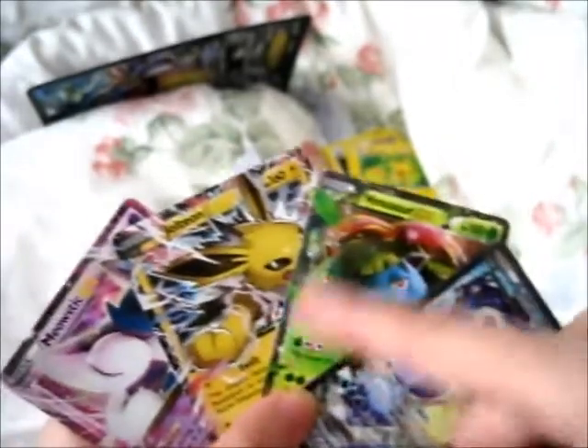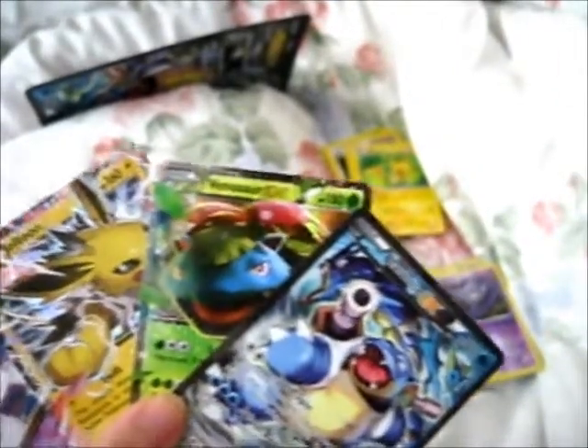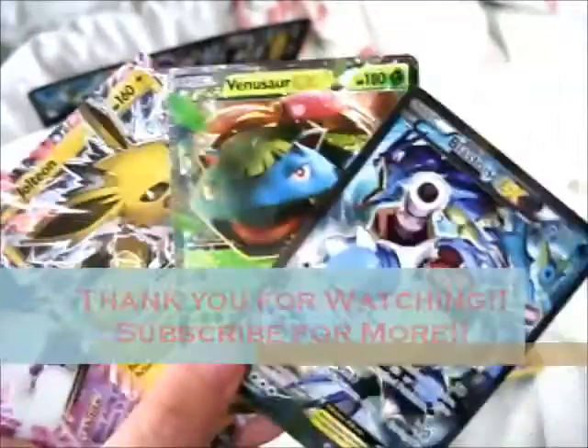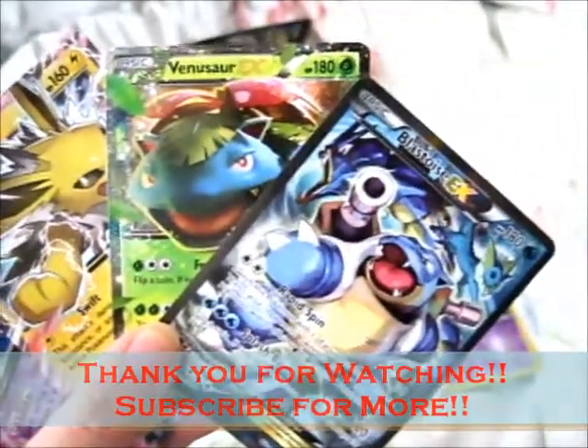There is also an Eevee binder and an Eevee playmat with the Eevee evolutions and silhouettes in the background, which I am definitely getting. The Eevee binder comes out near my birthday in July — I think it was the 15th — and the Eevee playmat comes out on the 15th of August. Anyway, I am rambling on, so thank you for watching, like and subscribe for more — over and out.